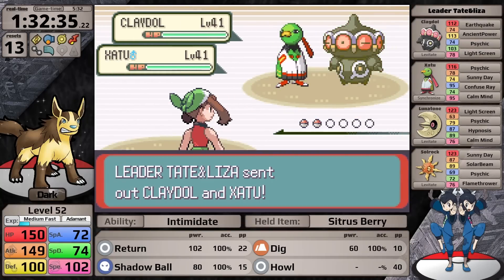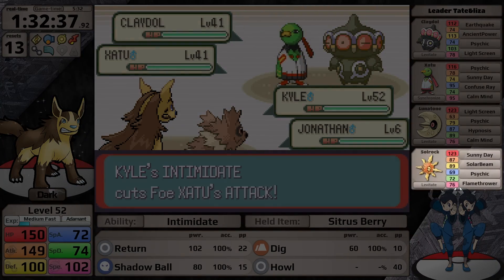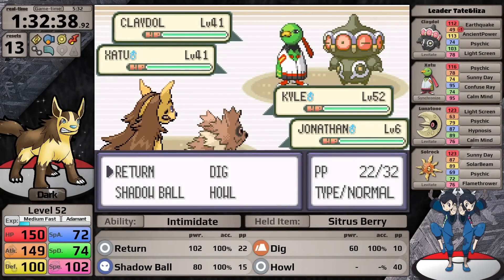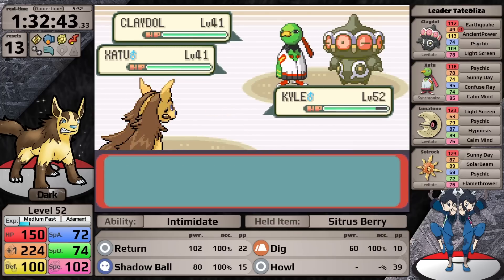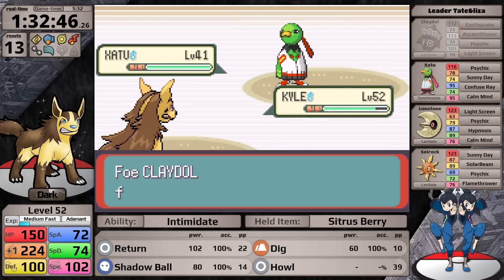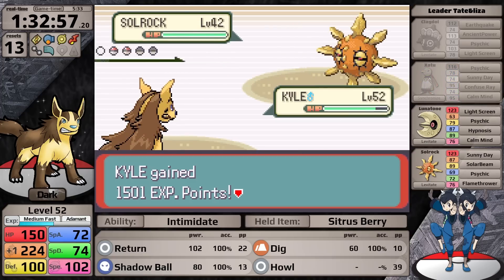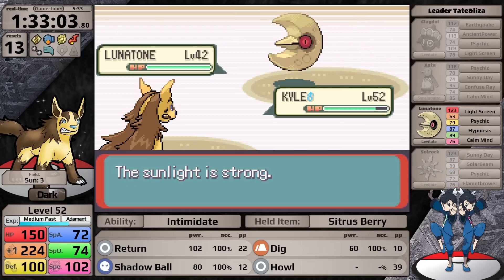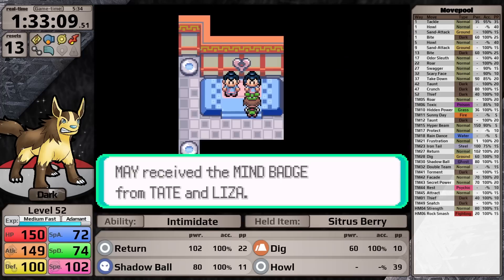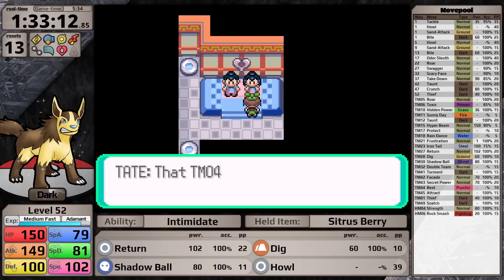Something I took too long to realize is that only two of Tate and Liza's Pokemon can actually hit Dark types: the Claydol with Earthquake and Ancient Power, and the Solrock with Solar Beam and Flamethrower. On the first turn I set up Howl, then target Claydol since Xatu can't do anything to me. They send in Solrock next — instead of targeting it, I knock out Xatu because Solrock goes for Sunny Day on the first turn. Then I take it out, leaving only Lunatone, which cannot damage me. This was a completely trivial battle, and Mightyena earns the seventh badge, boosting both special attack and special defense.